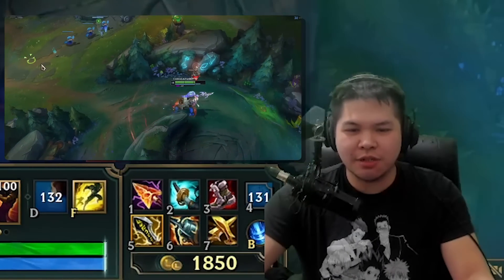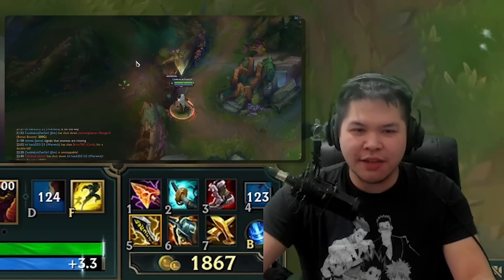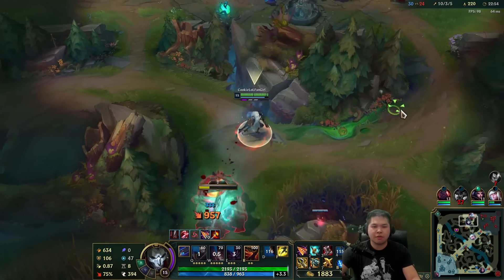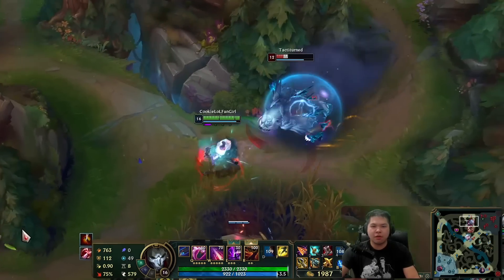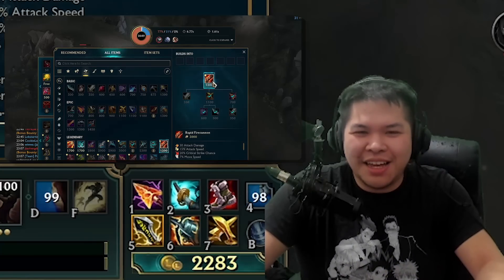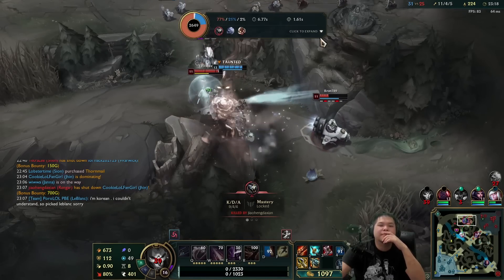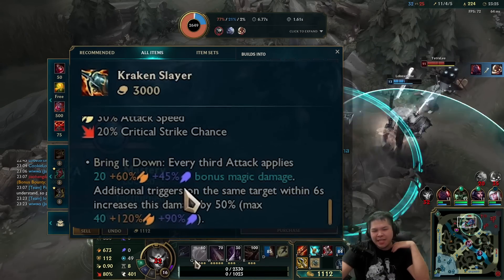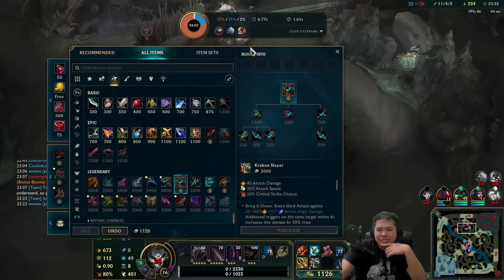I think Jhin was going to be really strong - all the crit carries are going to suck because of Gundess changes, but Jhin might have the biggest buff ever. He feels insanely good. Obviously I don't think you should get Kraken Slayer normally, but then you read the AD ratio and you're just like... maybe Kraken Slayer is good on Jhin because of this random AD ratio it has.